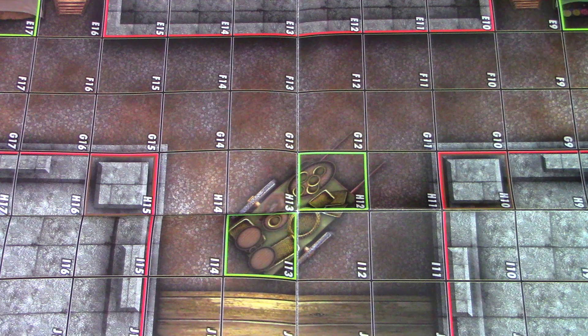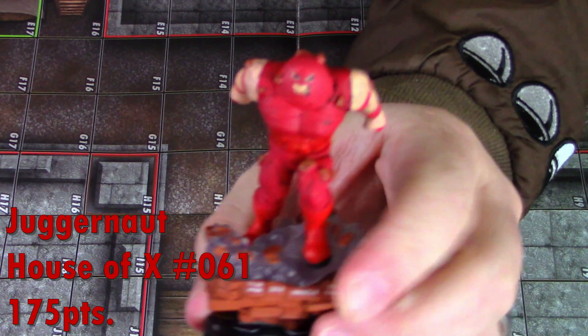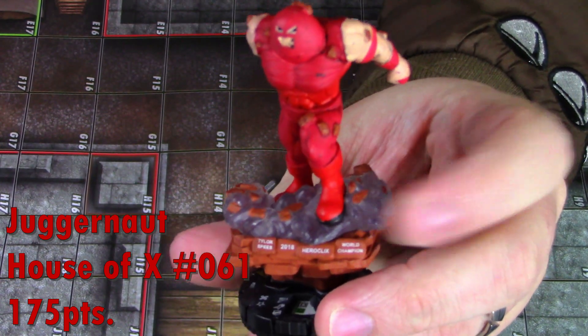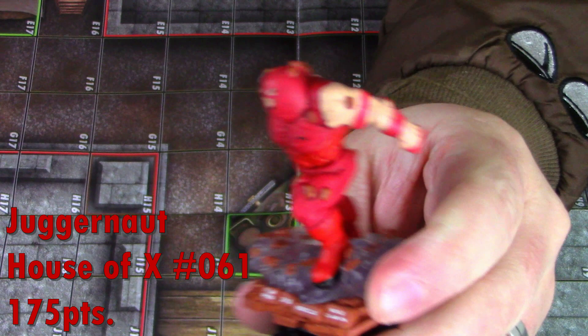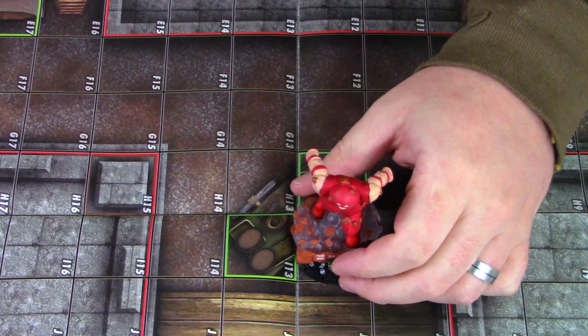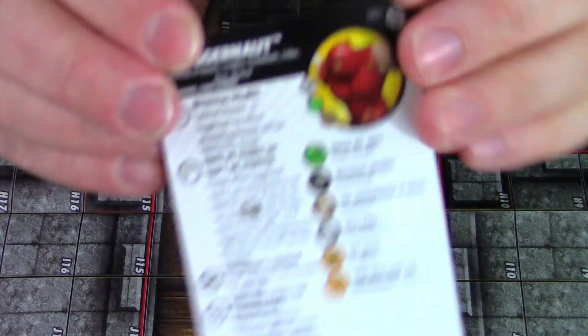Today's video is a Meta Monday team build featuring the champion-designed Juggernaut figure from the new House of X set. This guy is amazing and we're going to build a fun team around him. Huge props to Tyler Spies for creating this monstrosity — very well done. This is honestly the best Juggernaut we've ever had, even better than the 300.1 from the X-Men Animated Series.